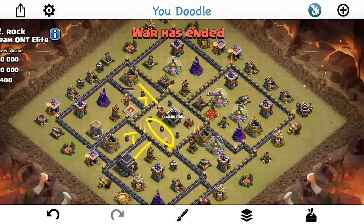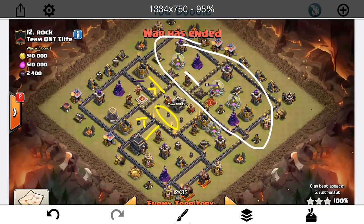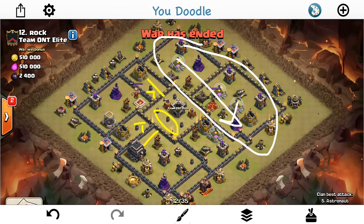The hog lane on this base is going to be this whole section because there are no good double giant bomb spots here. Realistically, if someone spent this long designing an anti-three-star base, they're not going to put their double giant bomb set in a poor location where it could be triggered so easily — especially near the Queen. The best hog lane is often near the Queen because that's where the player won't put double giant bombs. Your kill squad needs to get into this area, get the Queen to hop out and take her out, and then your hogs are pretty much safe to go through.